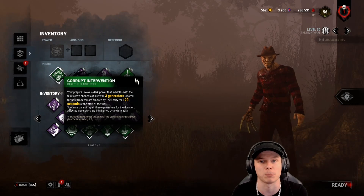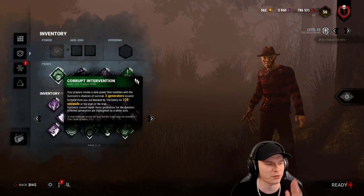Freddy does have an add-on that allows dream pallets, which replaces the dream snares. Survivors that are asleep can see fake pallets placed around the map. If they pull down a fake pallet it'll explode with blood — it doesn't hinder movement speed but locks them in the pull-down animation. I find it phenomenally weak and do not recommend it compared to blood pool Freddy.